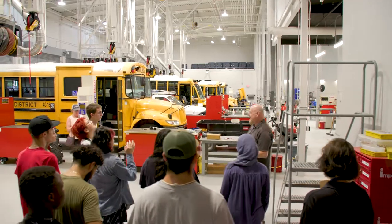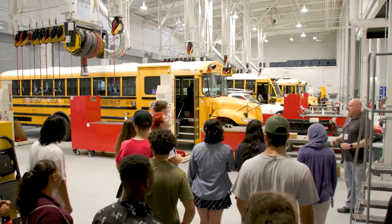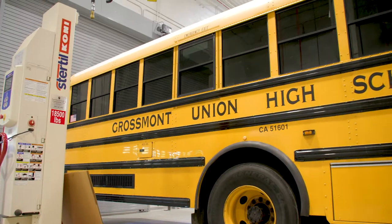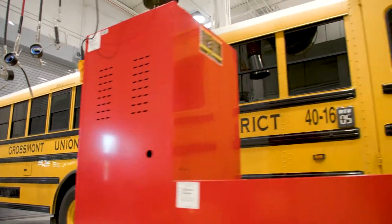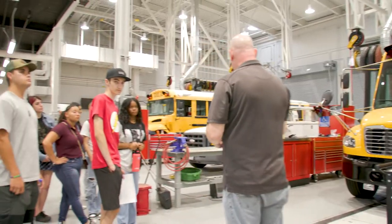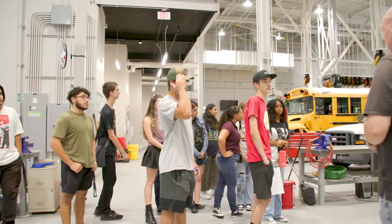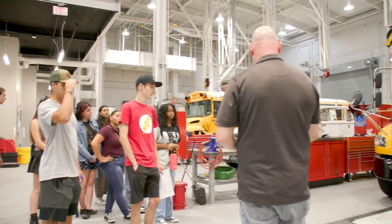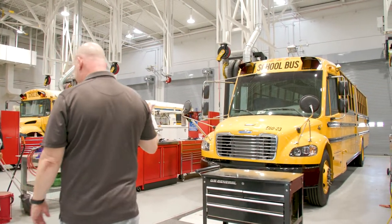This is the old shop. Each bay — you see right here — each bay is assigned. There's a passenger car lift at home. That one does not go all the way into the ground, so you have to be real careful. We'll cordon it off more. But this one here will cover up. I don't know if CJ's going to have a bus up in here.